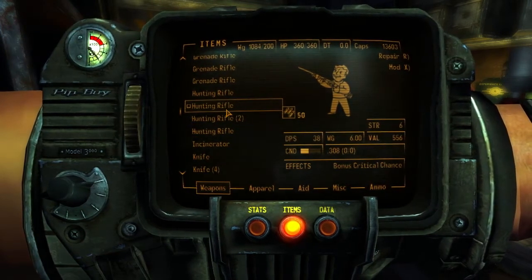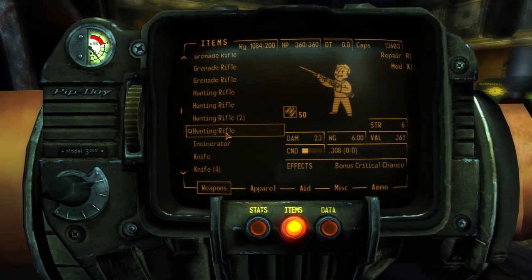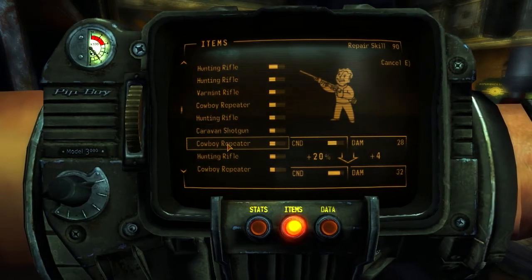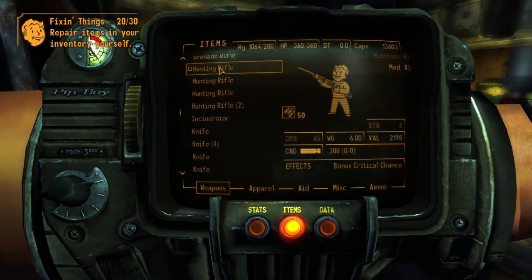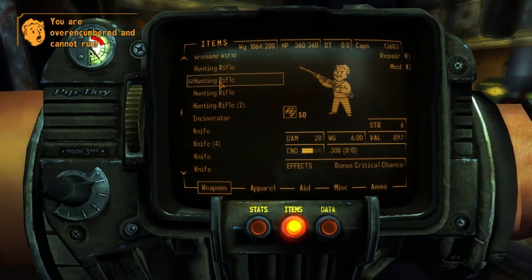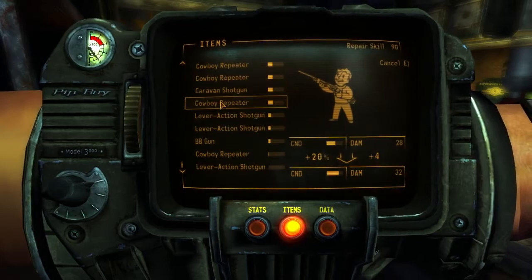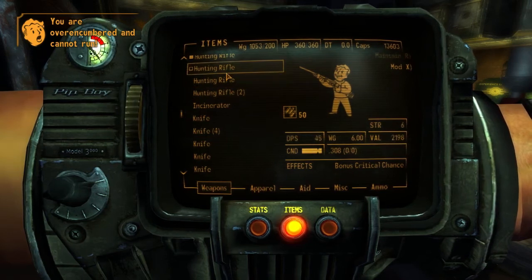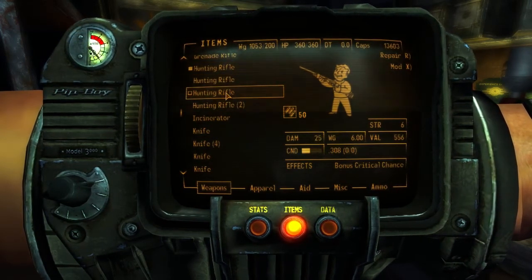Hunting rifles are worth quite a lot when they're fully repaired as well. This one's worth 361 now. Let's repair it with some caravan shotguns and cowboy repeaters. How much is it worth now? 2198. So we're repairing weapons that are worth an awful lot of money — and there are two of them. Very nice.